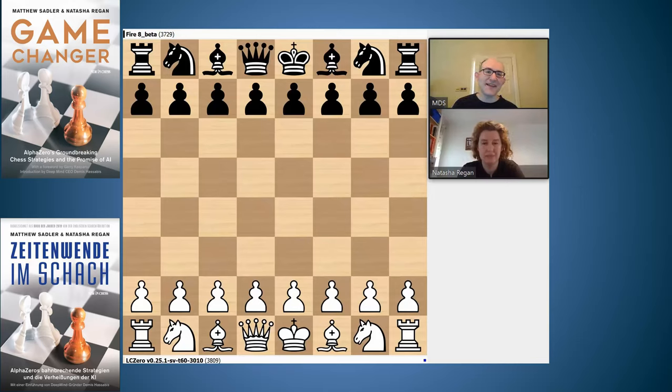Hi, I'm GM Matthew Sadler and I'm WIM Natasha Regan, recording on my birthday! Welcome to this video which is from TSEC18, the DivP. We're looking at a game Leela against Fire. Leela is going to be white and it's a Sicilian Scheveningen, and Leela plays the Keres attack as specified by TSEC.